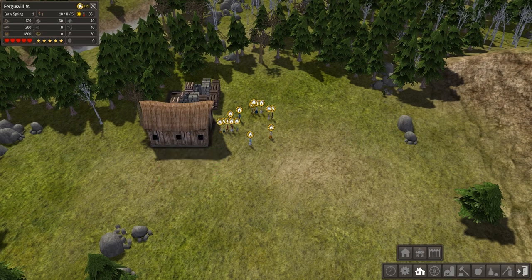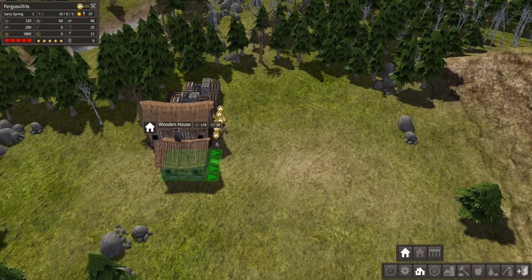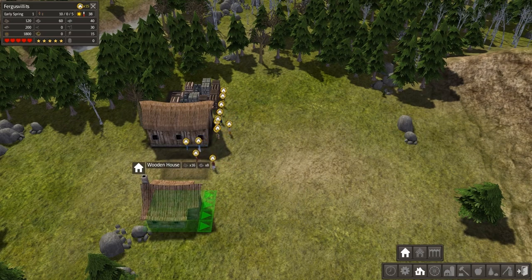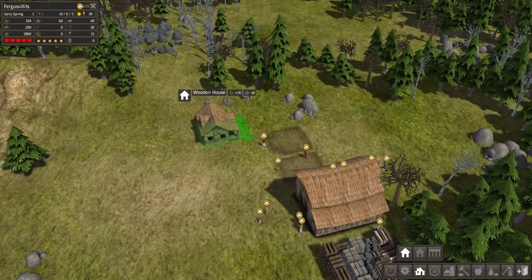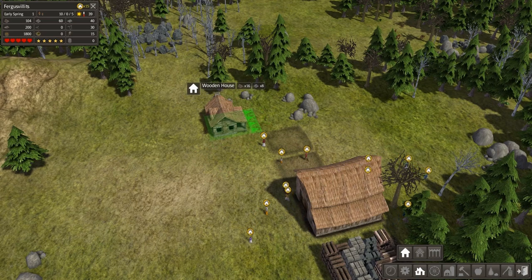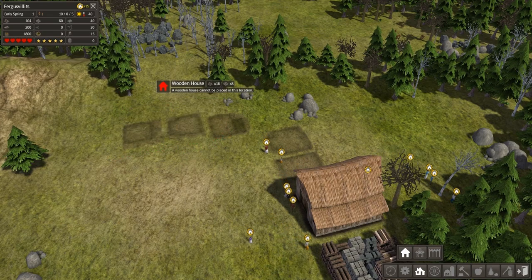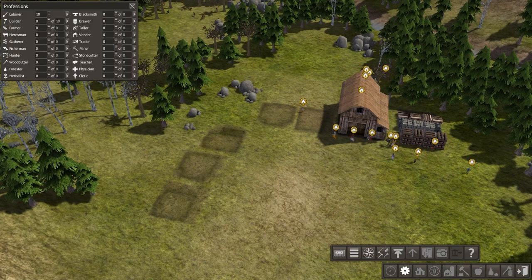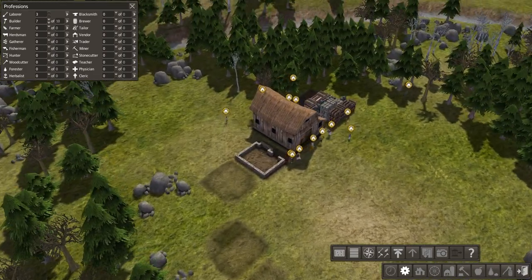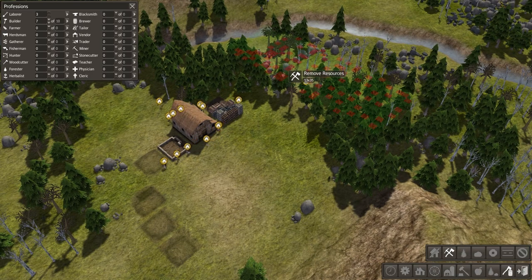Let's get started. I'm probably going to do some fast forwarding as we go just because it takes a little bit to establish the village. First order of business is to set up some houses for your original settlers. I'll put one here, another one right there, and we'll put this one here — so that's five houses for the original five families. Then I'll set seven of my guys to being builders and tell the rest to gather some resources.